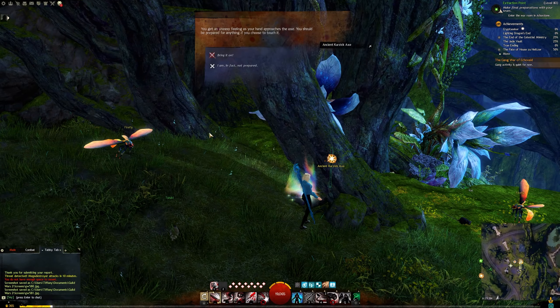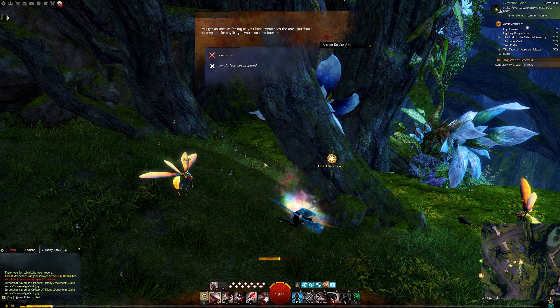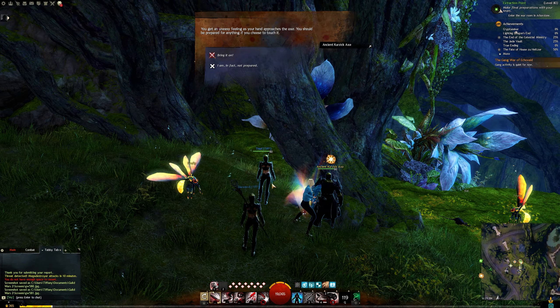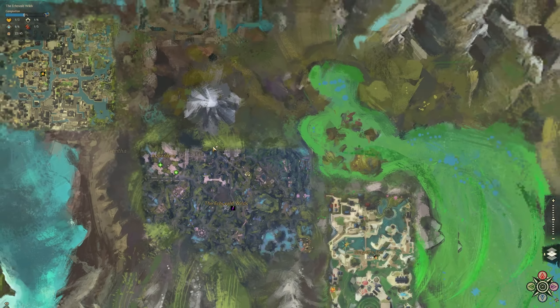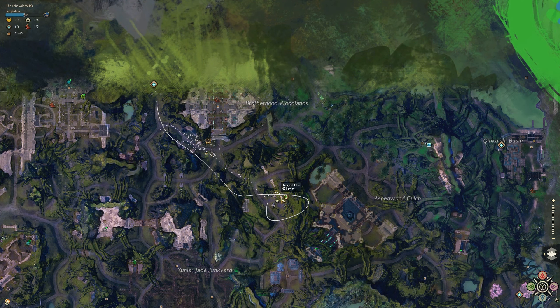Hello everyone! Today I'm going over the Haunted Altar Mastery Point and Achievement. We're in the Echo Vault Wilds heading from the Junkyard Waypoint over to the Tangled Altar Point of Interest.